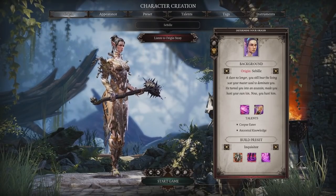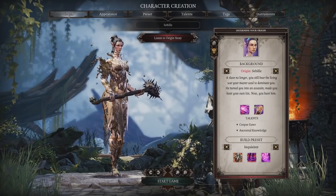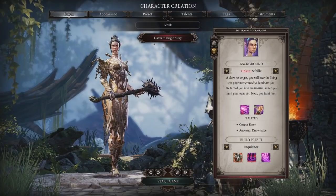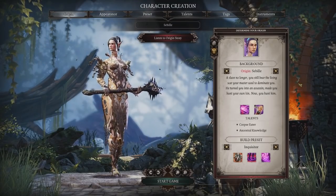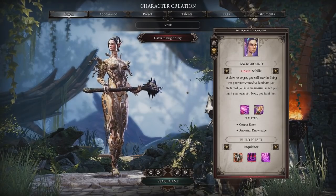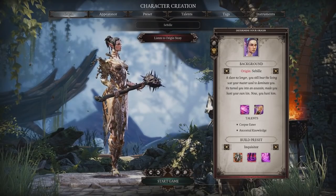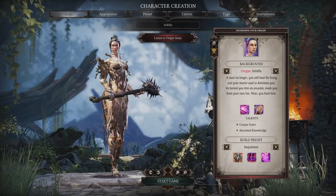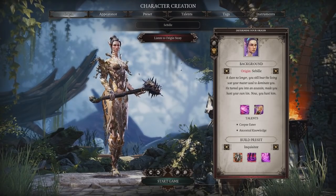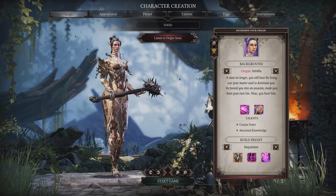Those are the four characters we chose out of six total — one per race: human, elf, lizard, dwarf, undead, and two for human male and female. We're curious to see how these characters interfere with each other, because the game is cooperative but promises competition. At some point our motivations might clash, and it even claims that at the end there may be only one winner out of the four of us.